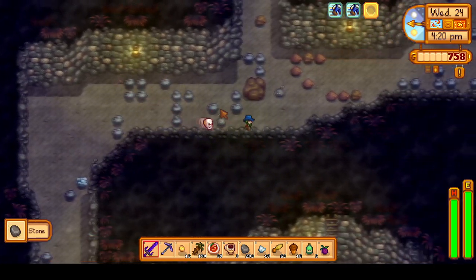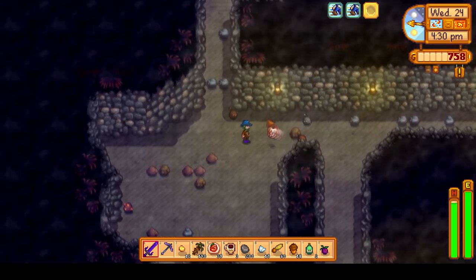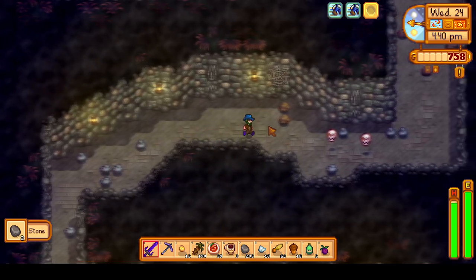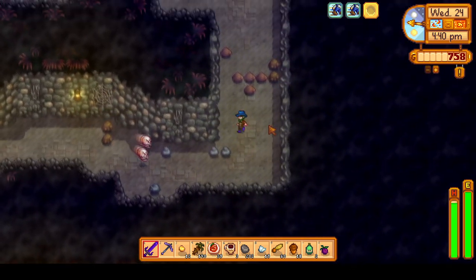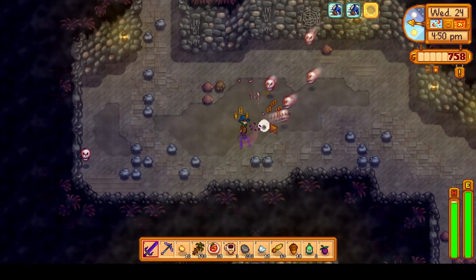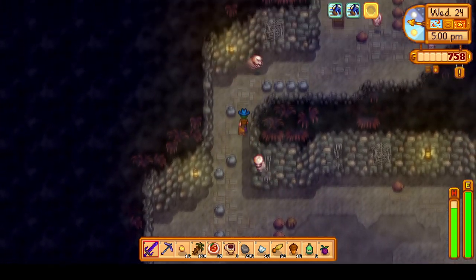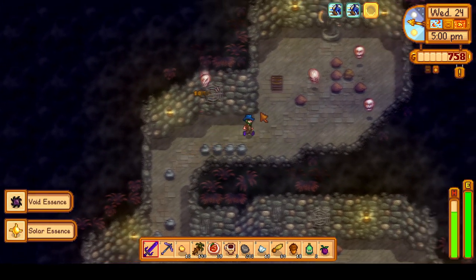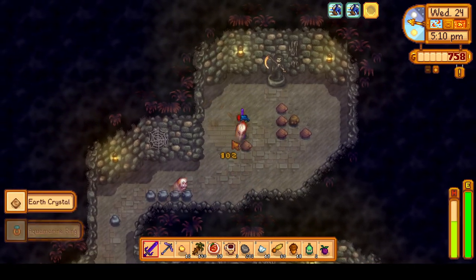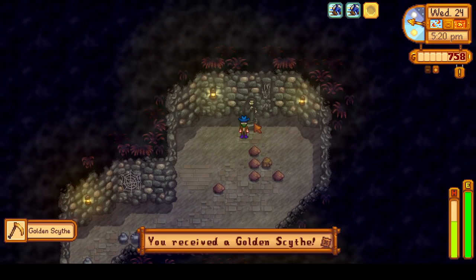The quarry mine is pretty easy. The biggest threat are these skulls that chase you, but you can pretty easily outrun them. You do get into some situations where you have to mine some rocks to progress, but the dungeon itself really isn't that big. We're pretty close to the end here, and I can just outrun all of these skulls — or gather them up and kill them all at once, which is probably the most efficient way. We're already at the end and can go ahead and grab that golden scythe. The golden scythe is basically just a scythe with a bigger radius and it deals a little more damage to enemies.